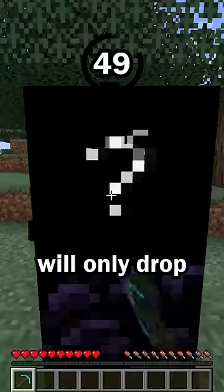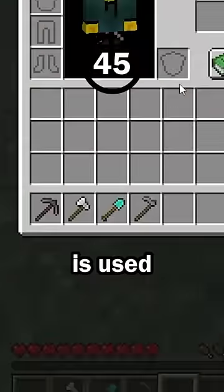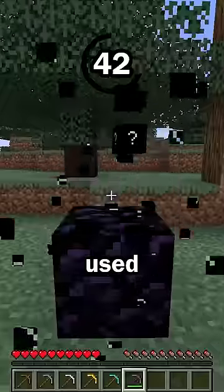Hint number 2: this block will only drop when mined with a pickaxe. Some blocks, like dirt, will drop no matter which tool is used, but this block will drop nothing unless a pickaxe is used.